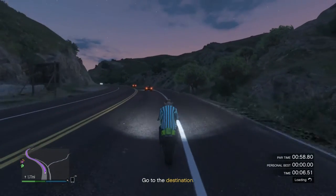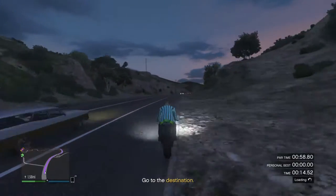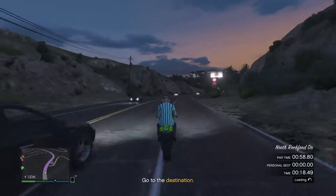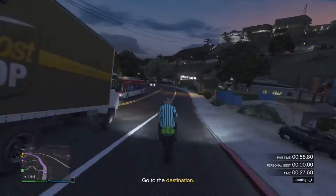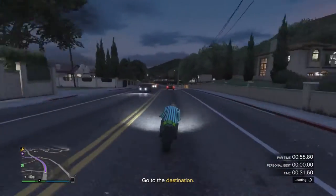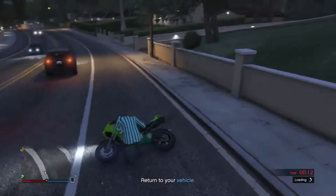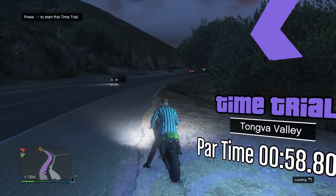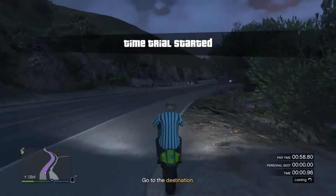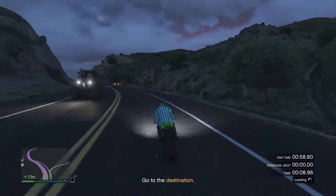While you're doing wheelies, you want to press A if you're on Xbox and X if you're on PS4 or PS3. You just want to avoid any cars you can. If you hit a car, just hold Y and you'll respawn back at the time trial. If you do it first time you'll get about $54,000. And if you do it many times you'll get $51,000. That's pretty much it for this time trial - let's move on to the next money method.